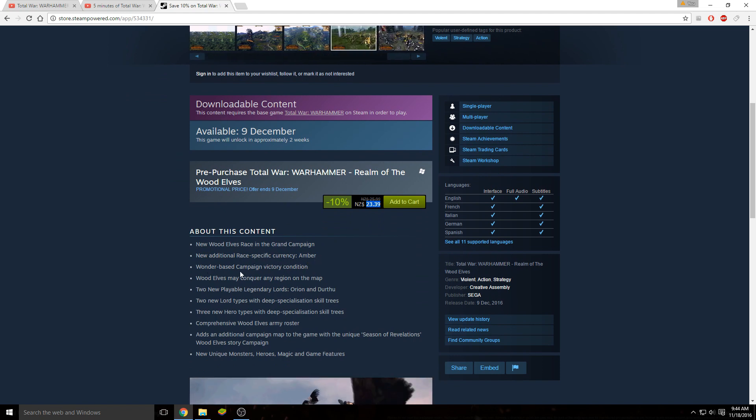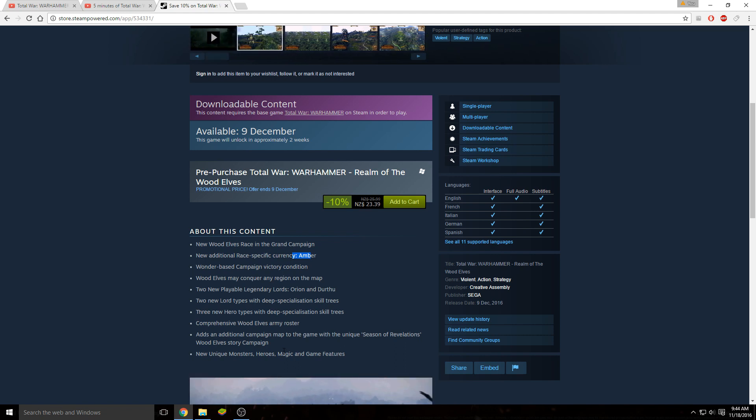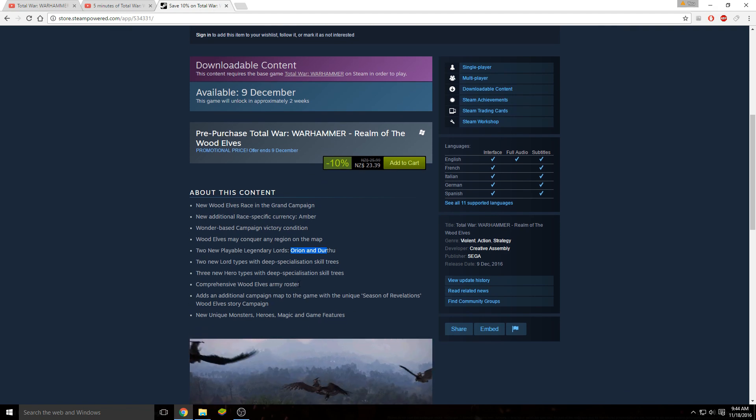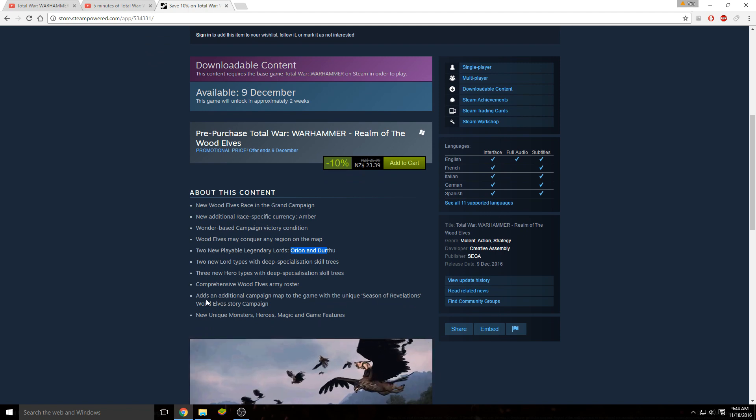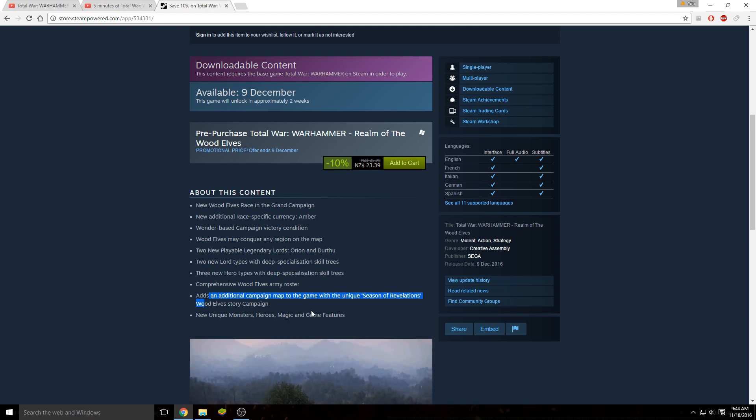Wonder-based campaign victory - so you can either use your Amber to try to win the game straight away or to upgrade your army. If you've picked the Tree Legendary Lord, you basically only have access to the tree versions unless you build other buildings, and then to get the Elves you've got to spend your Amber to recruit them. What else - can conquer any region. And an additional campaign map with unique seasons of revelations. Nice.